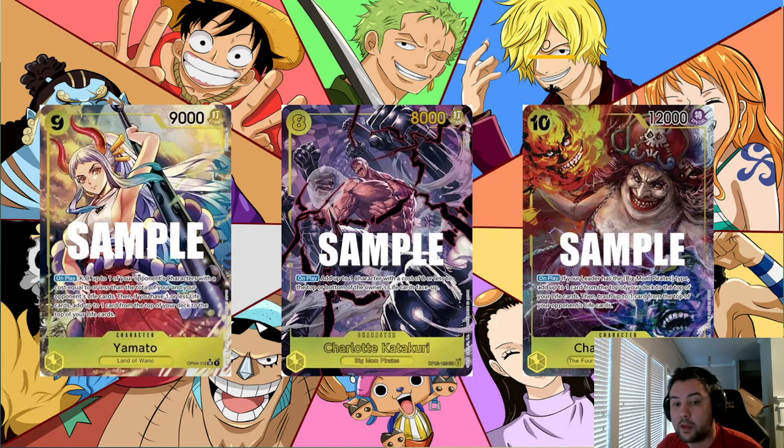Yamato is a problem specifically in Enel. In most other yellow decks it's not nearly as problematic, but in Enel it's a massive problem because it keeps Enel at essentially three cards in life — you have to hit Enel four times every time a Yamato is present. On top of that, Yamato gives Enel the ability to take life all the way down to one consistently, holding all counter cards while only swinging at your life.